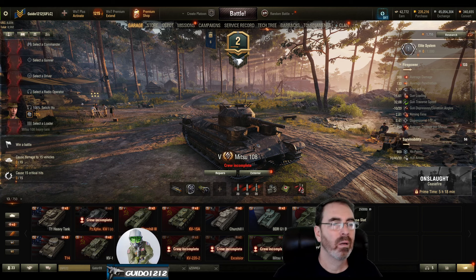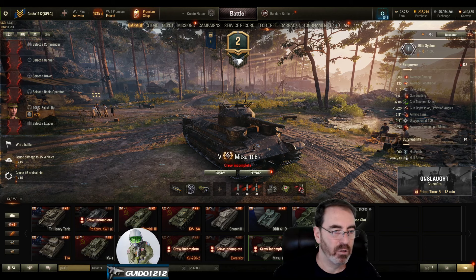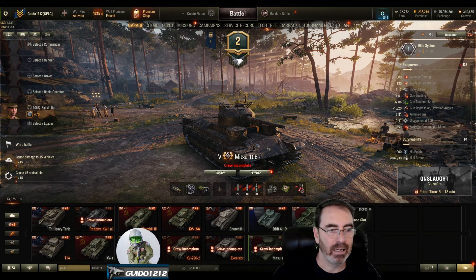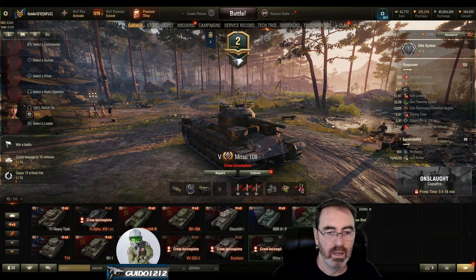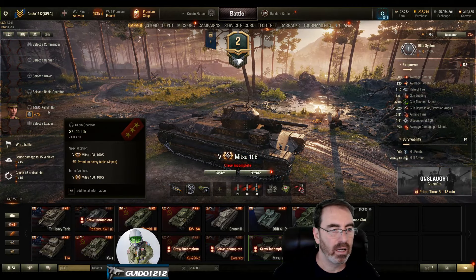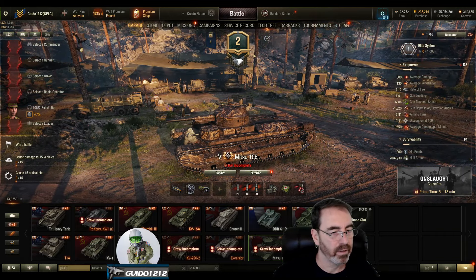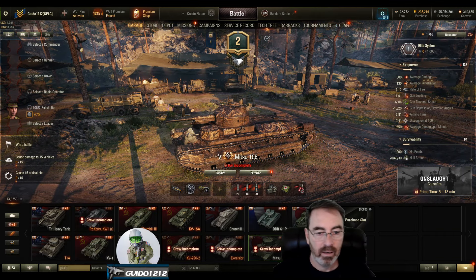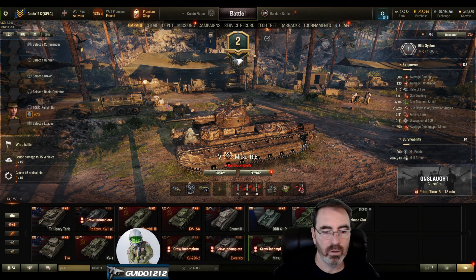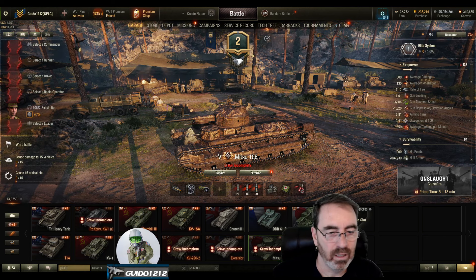Plan your crew such that when you move forward, you only move the ones you need. As you can see, one crew member got left behind — hanging out, waiting for a crew to show up to play the Mitsu 108, which is going to be a long wait. I ran a rammer, vents, and an improved aiming to try to tame the dispersion.